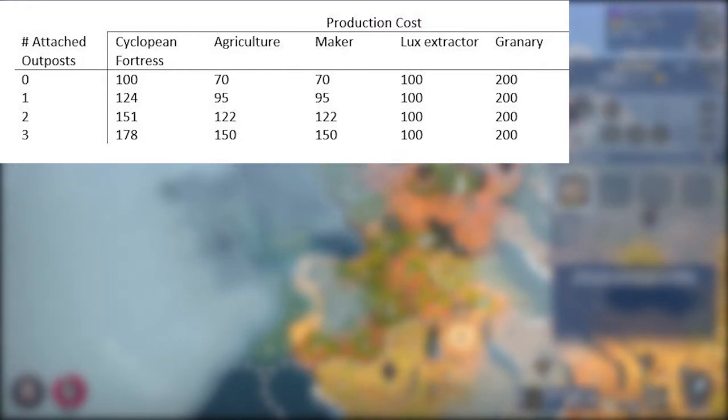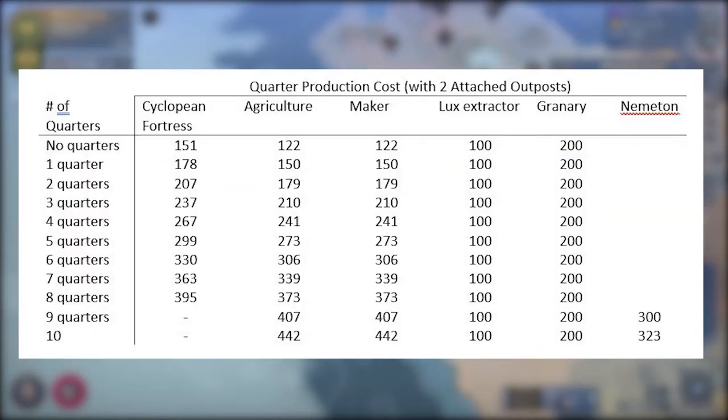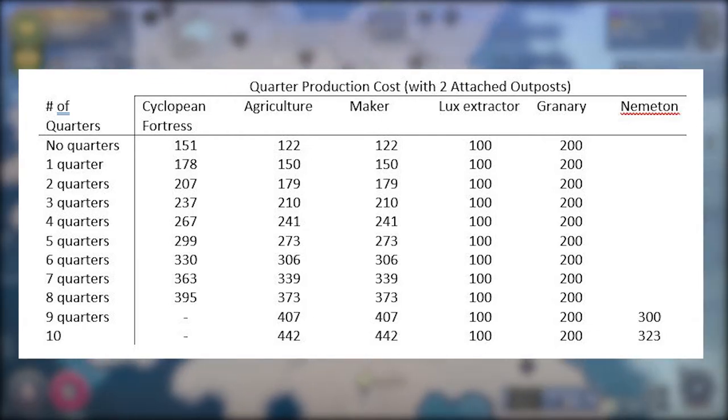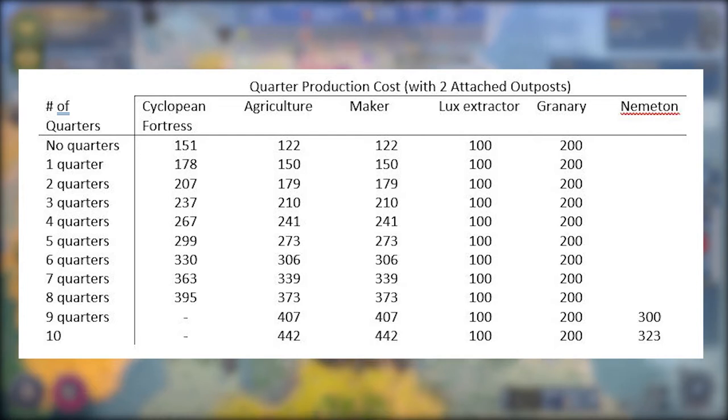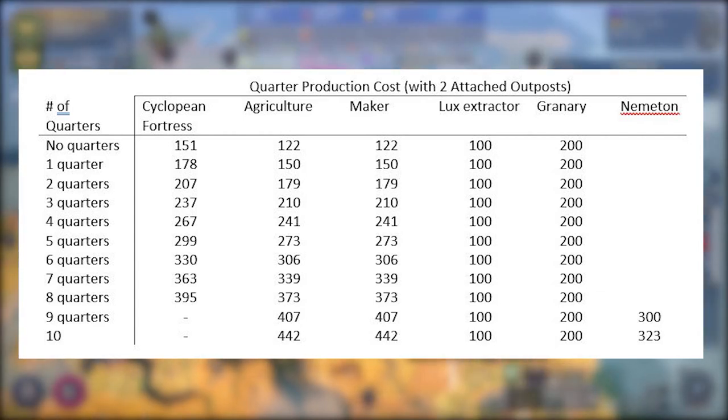Now let's move on to quarters, and I noticed something interesting — specifically that the increase for the number of quarters seems to be the same as the increase per outpost. On my first city with two outposts, adding one Cyclopean Fortress increased the cost of any second quarter equivalent to what it would have been adding a third outpost but without building a quarter. So on a city with two attached outposts and one quarter, the cost of the next quarter is the same as a city with three attached outposts and no quarters. This seems to play out regardless of the number of outposts attached, at least going up to three outposts.